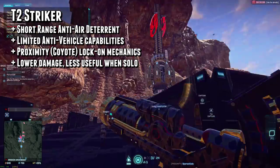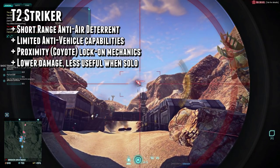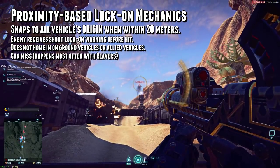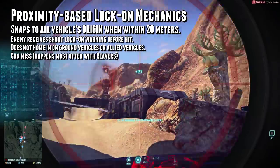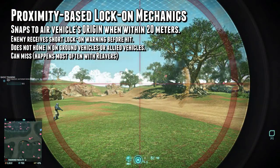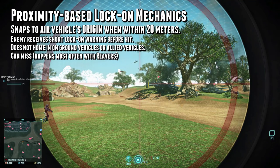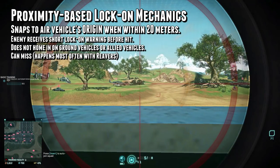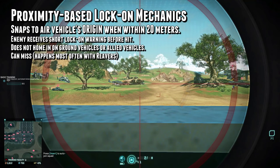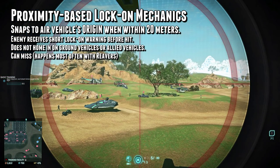The Coyote-style lock-on mechanics allow the weapon to be easily fired from the hip when enemies stray too close, but the lower damage output dampens the Stryker's killing potential outside of a group. The main draw of this weapon is proximity-based lock-on mechanics. It fires dumbfire rockets that will home in on enemy aircraft if they're within 20 meters of it. The meter range is based on the vehicle's origin and not its hitbox, so imagine a sphere of 40 meters in diameter emanating from the center of the vehicle. If a Stryker rocket passes anywhere within that bubble, it'll lock onto the target.